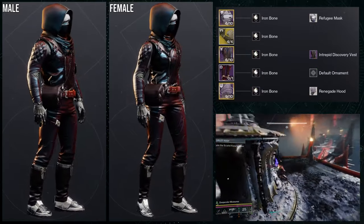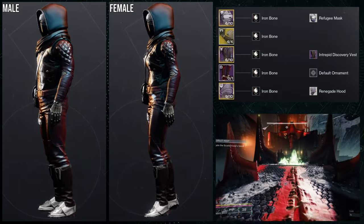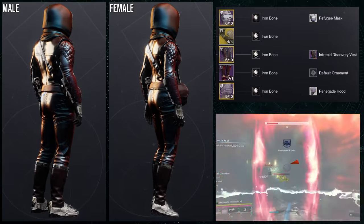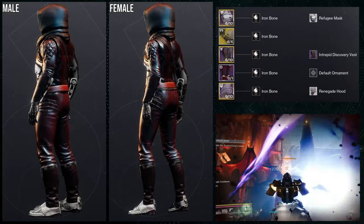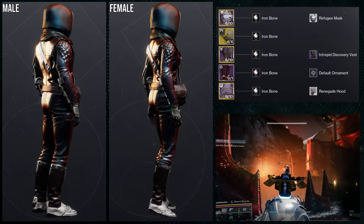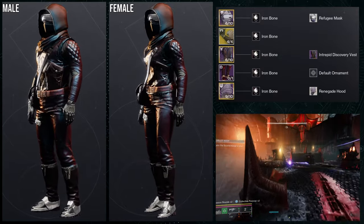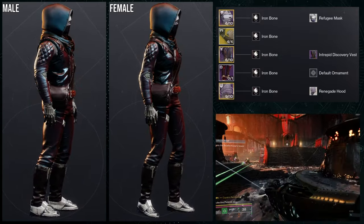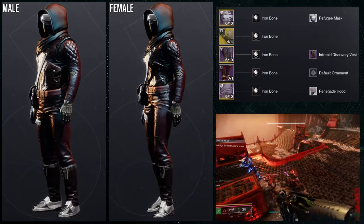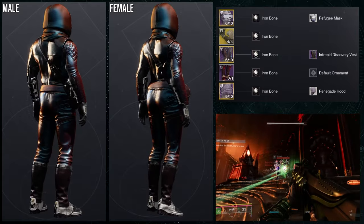As for the next piece, we're going to be using the boots with the Mechanist Trick Sleeves. For the helmet, Refugee Mask with the Renegade Hood — such a good combo. And then for the chest piece, Intrepid Discovery Vest. This one is probably my favorite, honestly, just because of how clean it looks. Iron Bone is the shader we're using — I crutch on this shader way too much, but it's such a good shader for cloth. I definitely feel the messenger vibes a little bit more heavily here, because you have the messenger bag on the hip and everything just looks so clean and thin.